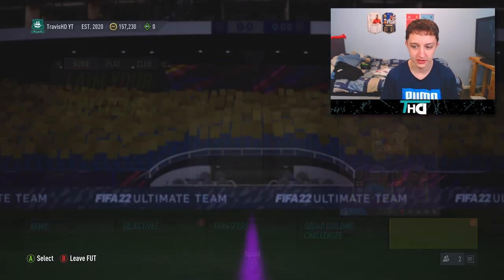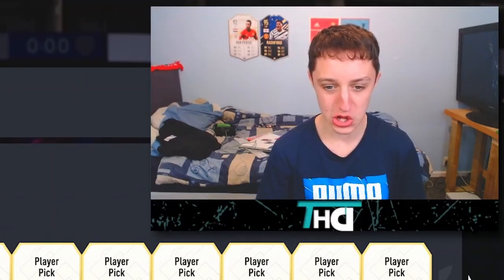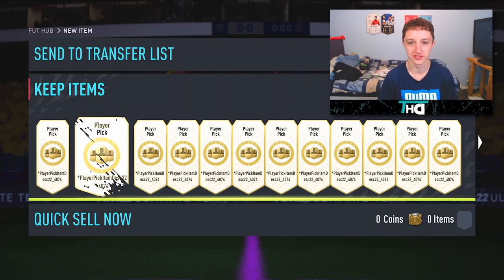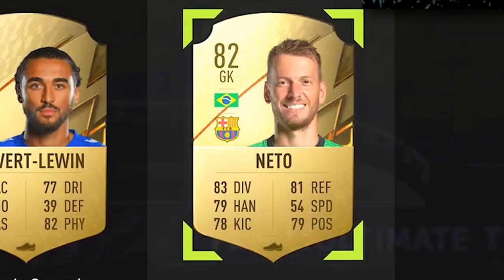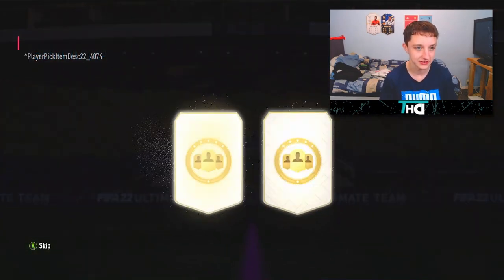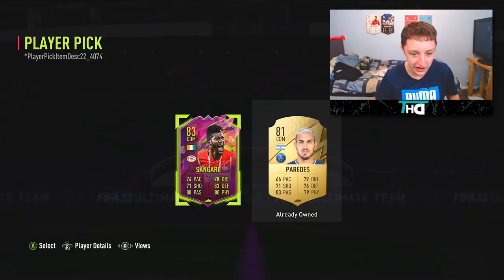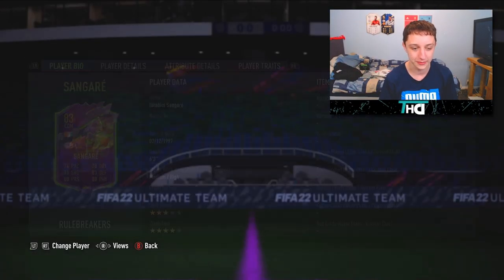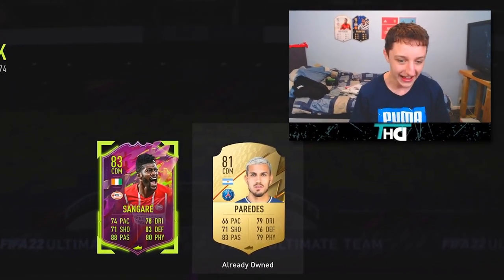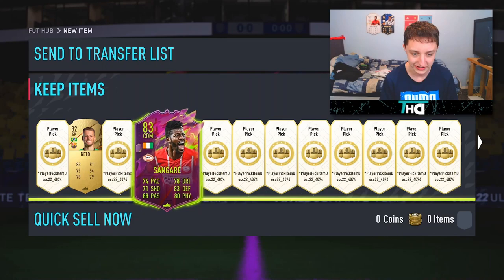Without further ado, I think it's time to crack open these player picks. First player pick — they are one of two, but they're player picks. Nettol. As always, I'm showing these because I don't want you to go crafting a load of these thinking they're decent — and then... Oh my God, Sannik! Yes! He is probably the worst one, but we have got our first rule breaker of FIFA. As I was slagging these off despite only opening my second one — that sums up my personality.